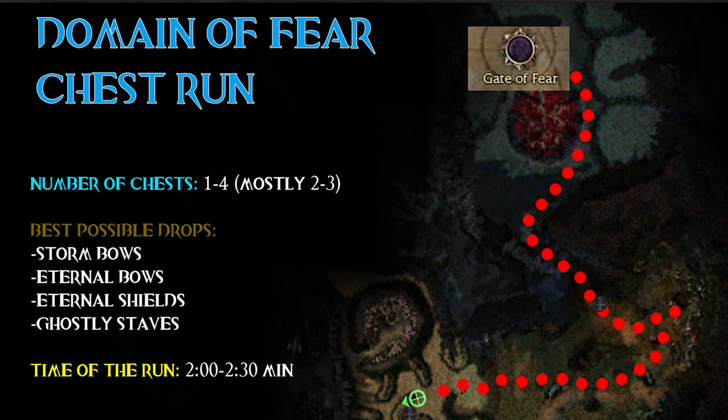Alright, first things first — this is the route of a full run. If you only go this far you will end up with 2 or 3 chests most of the time; rarely only 1 chest spawns, sometimes even 4. Runs don't take long — 2 or 2.5 minutes each with permanent spell prevention and permanent 50% running speed.